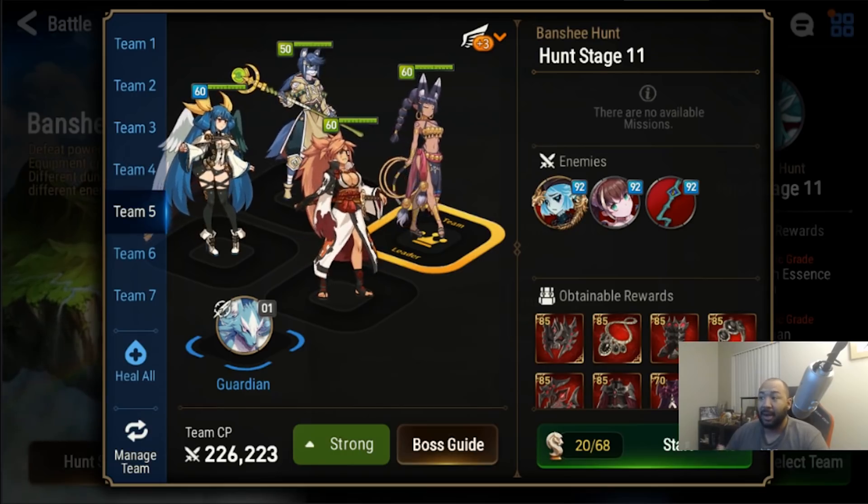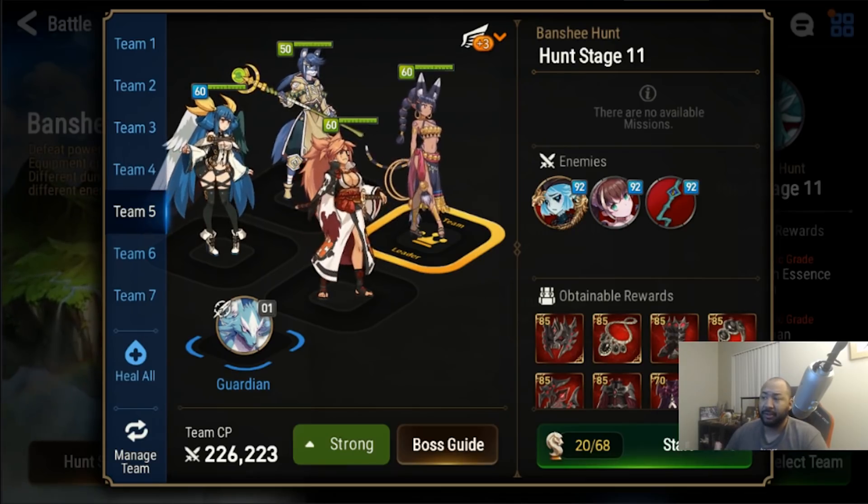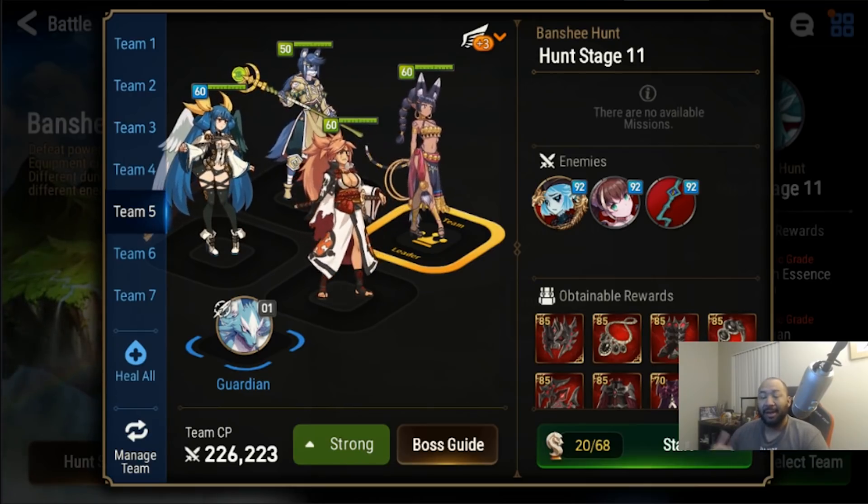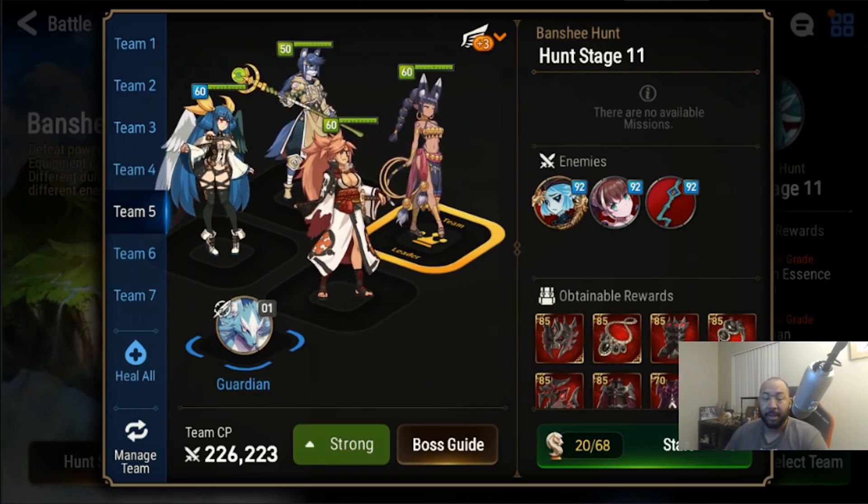I want to talk about pitfalls that I myself have run into, and maybe if you guys have run into these pitfalls as well, you can adjust your team comp or improve the quality of your gear to find success. I had some requests to see my stats for the team composition, so we're going to go over those. I'm going to break this down into phases so you guys can see what phases of Banshee are most likely to fail. Without further ado, let's dive in.